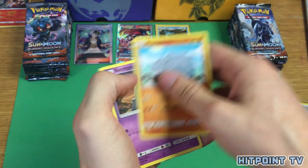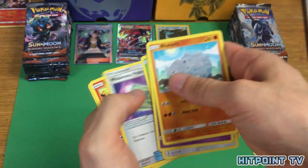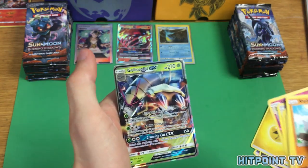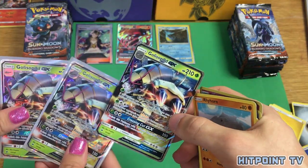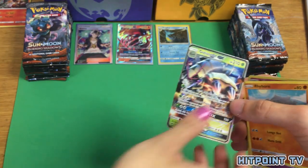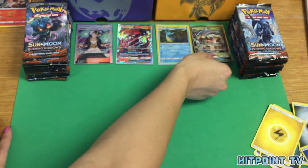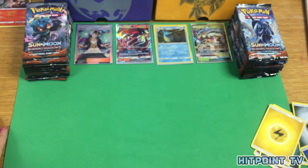Rhyhorn, Sandygast, Hoothoot, Tangela, Dewpider, Weakness Policy, Heatmor, Tormenting Spray, Reverse Holo Kirlia, and — oh my god! Another Golisopod! That's the third one in two videos — I am well on my way to building that deck! The cards we're looking for are Golisopod for Jake and Gardevoir GX for Marie, and of course Full Art cards like Guzma.